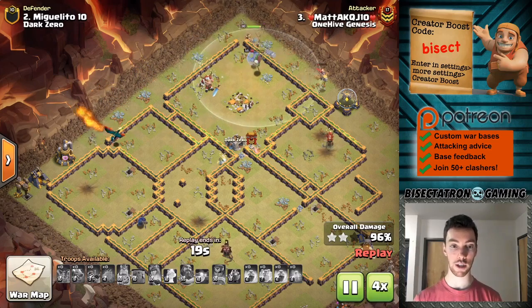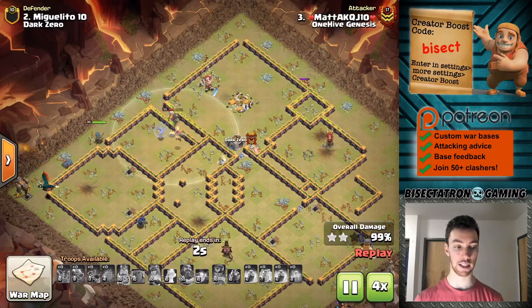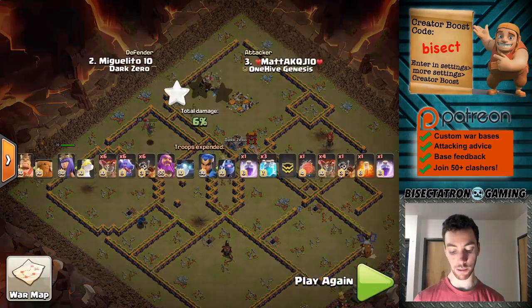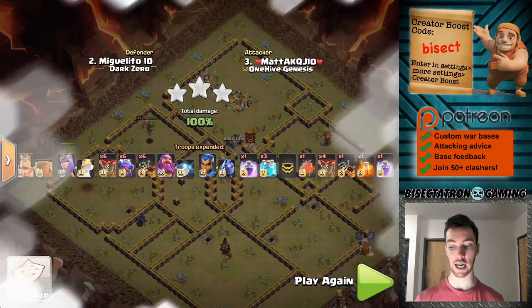Spread them out right, get good value from your heroes, and just time things right. The blimp is very nice for coming in there and getting the Town Hall if it's on the back end. Definitely doable — pretty big room for error it looks like, just taking a look at that one.